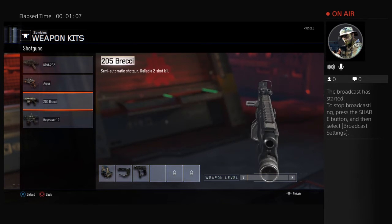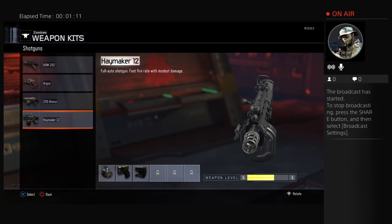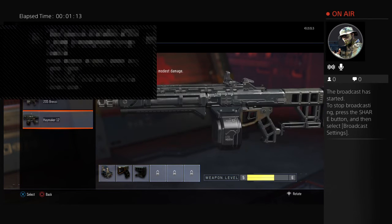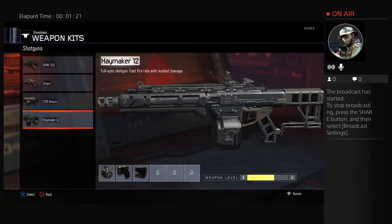Last but not least for the shotguns list, we have the Haymaker 12. This is fully automatic, available in the mystery box. Really high powered, and it has good range. It looks cool already.